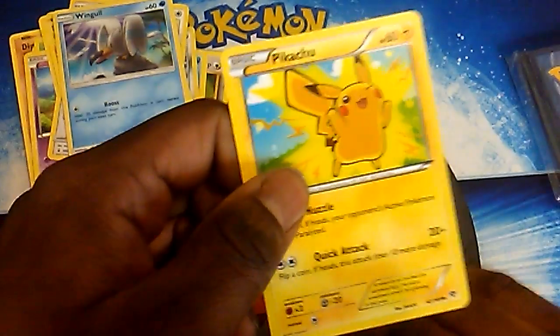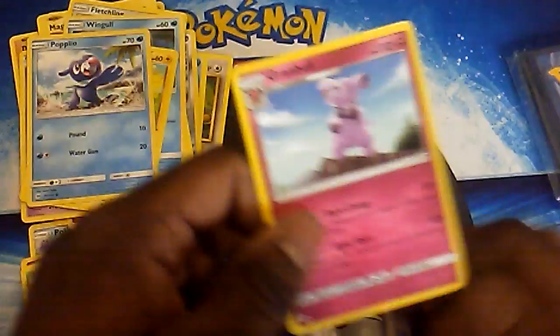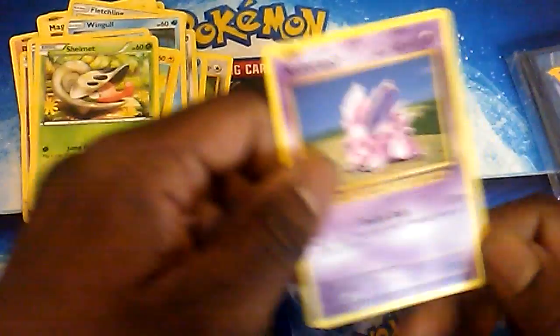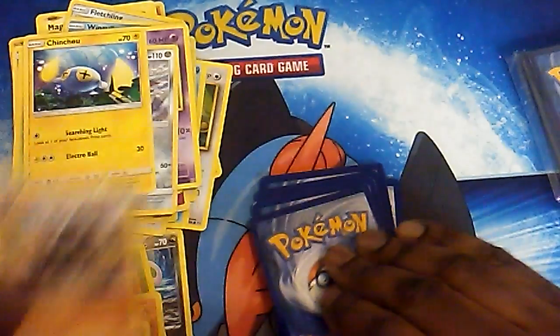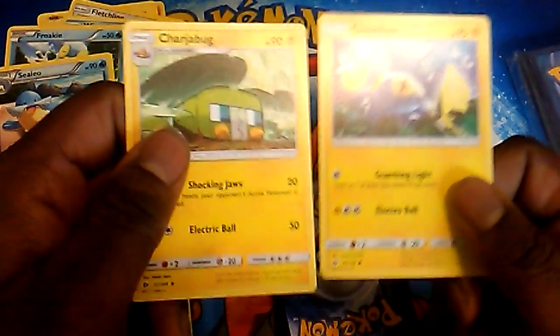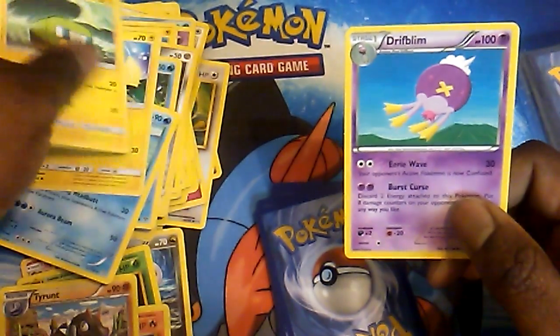I'm probably not going to see anything special. Here's Pikachu from X and Y Base. We have Popplio, Grambul, Fletchinder, Shellmits, Niran Male. Another Skarmory from Sun and Moon. Another Chinchill. Tyron from Furious Fist — that is an uncommon. Delta Diglett, Froakie, Sealeo. We got the Magic Charge Bus and another Chinchill.